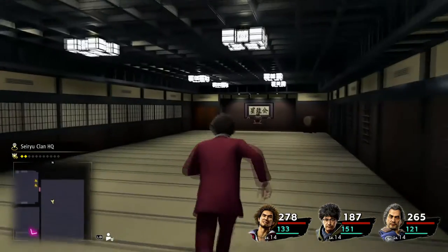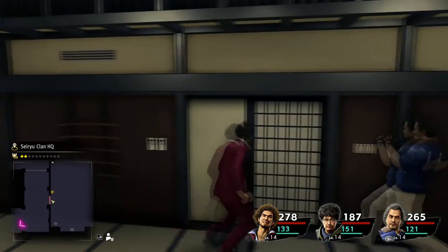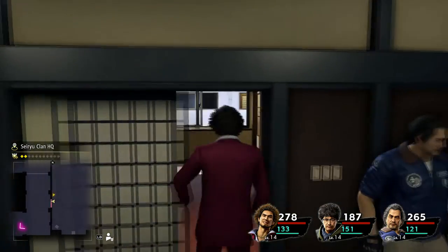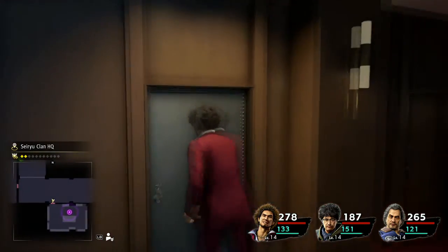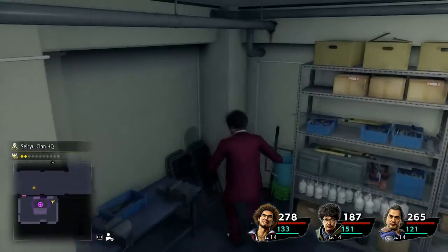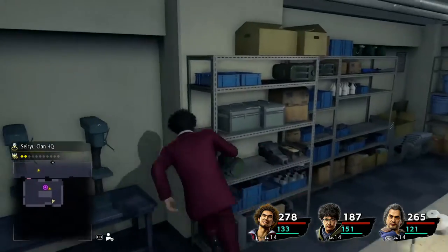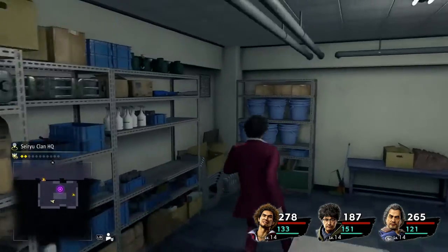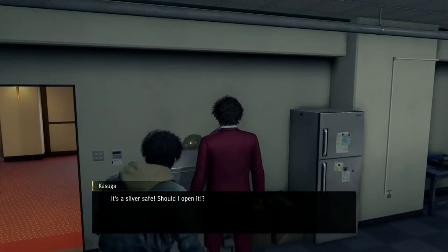I'm gonna keep the sacred stone just in case for now. That's been one of those late game items I'll never use even though I should use, because I know how this game works — or how I know I work. There's nothing in here. Oh, there's a silver — should I open it? Yeah.